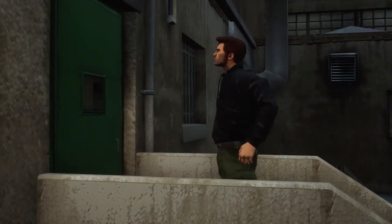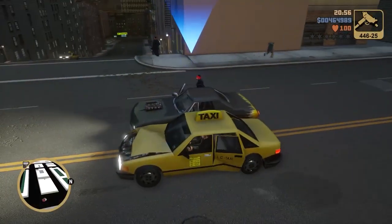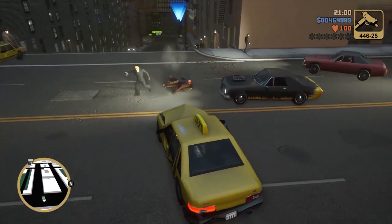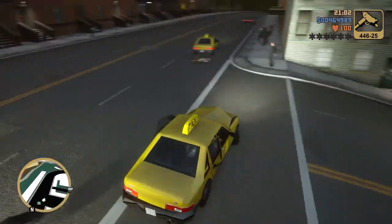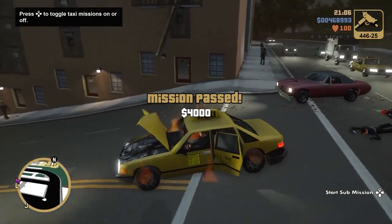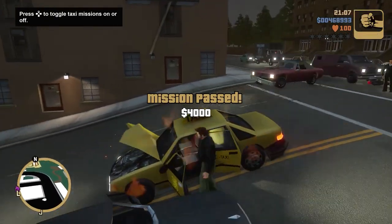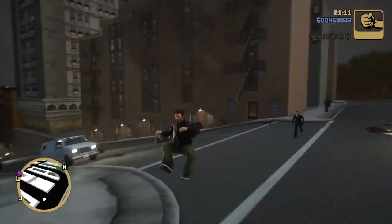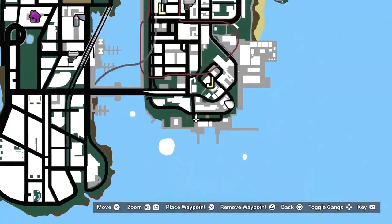I recommend going to the hideout and picking up some Uzi ammo — it just makes a lot of these story missions a lot easier. You can use the Uzi to get them out of the car and then just run them over. If your car is about to blow up, I recommend getting out of there. If you got all 100 packages, you can use the RPG as well, but in my guide I'll show you without it — I'll still show you the easiest methods I've found.